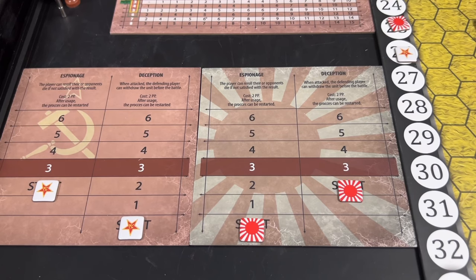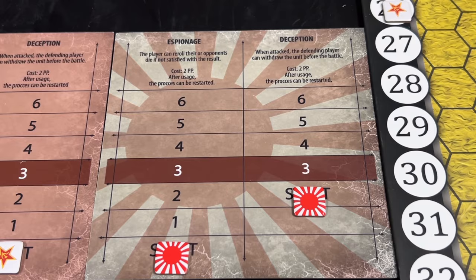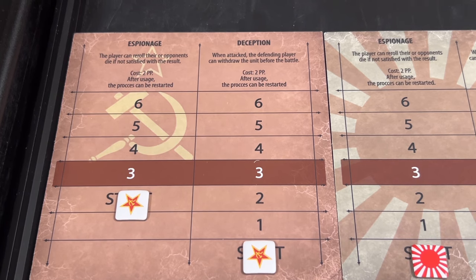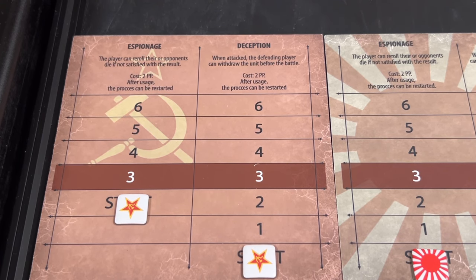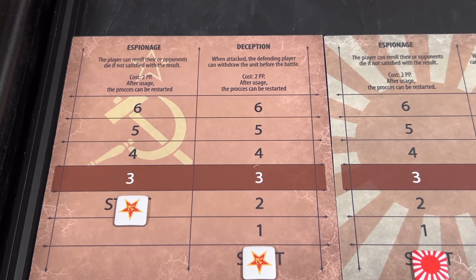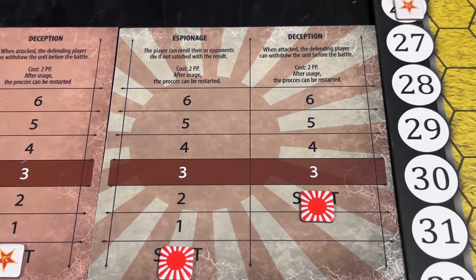Players set up their tactical improvement displays. There are two tactical improvements: espionage and deception. Espionage allows a side to reroll an unfavorable die roll, and deception allows a unit to withdraw before combat. Players have to roll to see if they achieve these tactical improvements, and the higher the marker is on the track, the better the chance. The Soviets start with their marker one step away from the three band for espionage, and the Japanese start with their marker one step away from deception.